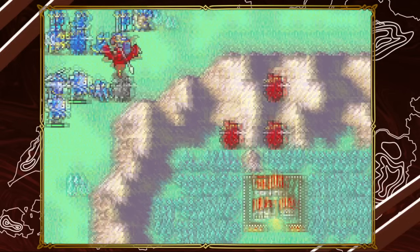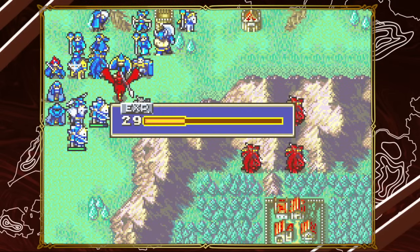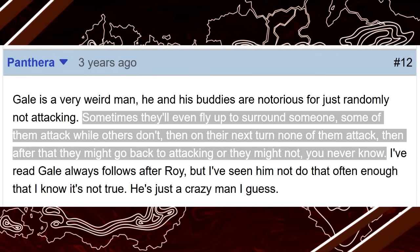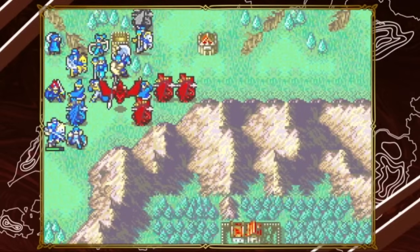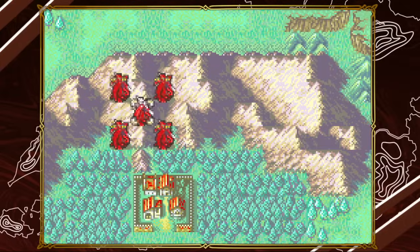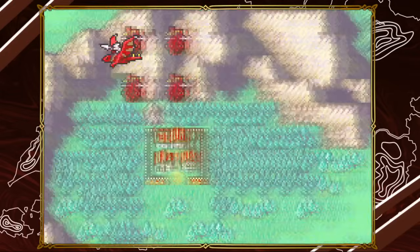Now what about Gal's friends? They don't follow the exact same pattern. You can have turns where Gal does nothing and then his troops attack you, but there are also reports of them being completely pacifist. The way Gal's companions act depends on what Gal can do. If Gal cannot attack Roy, they will be pacifist — although just like Gal, they will hug a nearby player unit if they can. If Gal can attack Roy from his current position, however, they will go aggressive, even on units that are not Roy.